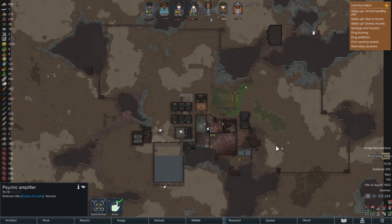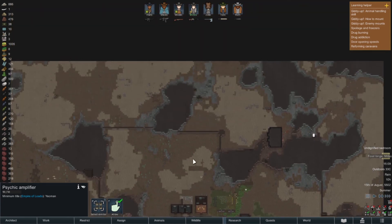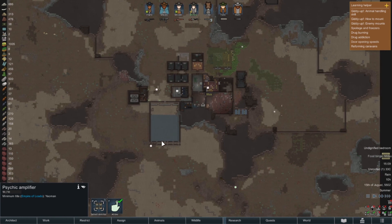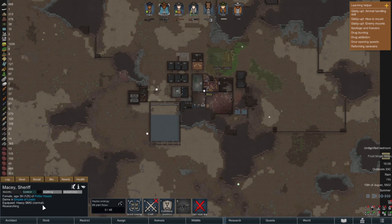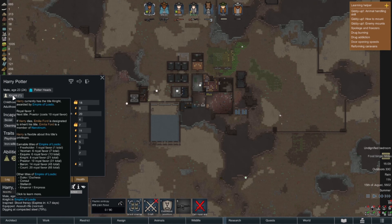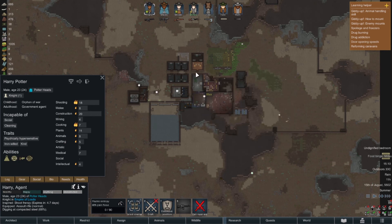Hello everybody, Jared back again and welcome back to Rimworld: Harry Potter and the Royal Dilemma. Let's jump back into this at a slow speed while we talk through it. End of last episode, we got Macy up to a Dame, which is basically the same level as Harry - knight and dame are at the same level, so they're getting closer and closer to being awesome.